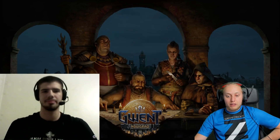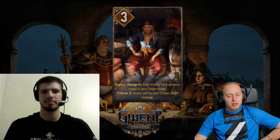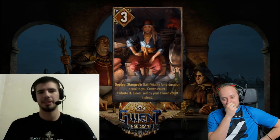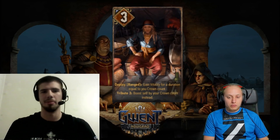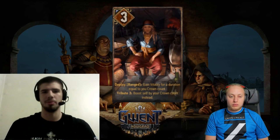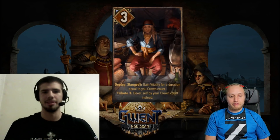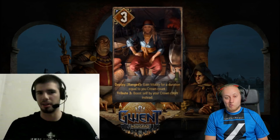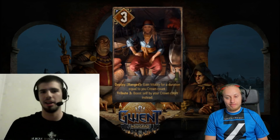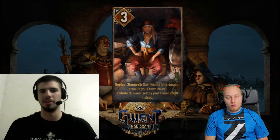The last card today — we don't know the name yet. It's 3 power and 4 provisions. Its deploy effect is to gain vitality equal to the number of crowns in your bank. If you use Tribute — spending 3 crowns on deploy — instead of getting vitality, you get boost. Looking at this card, I almost never see an instance where you'd play the Tribute 3, because it has almost no upside, unless you absolutely have to dump your crowns. But I think this is a really good card in round 1.